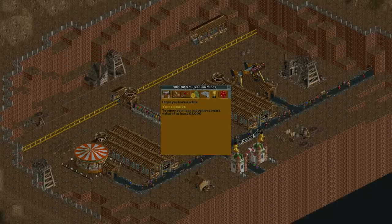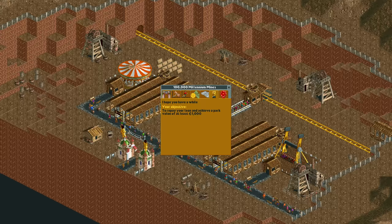Hello everyone and welcome to another video. This scenario consists of a few rides in a small abandoned mine and has a trivially easy goal of getting 1000 park value and paying back your loan of just 1000 bucks.